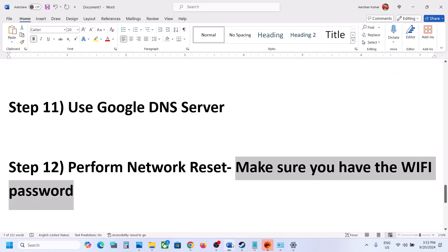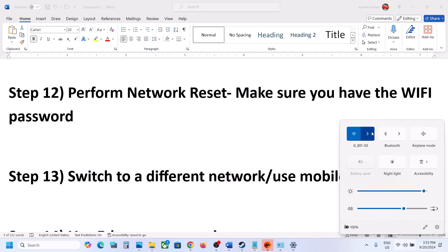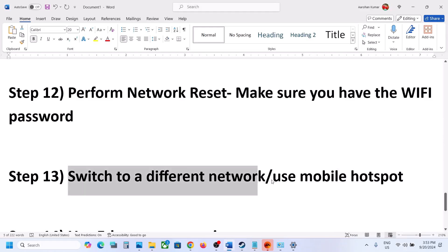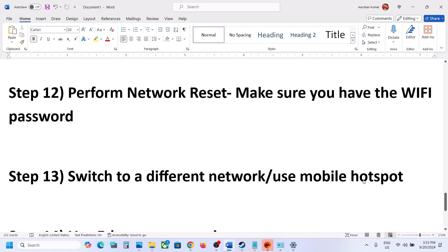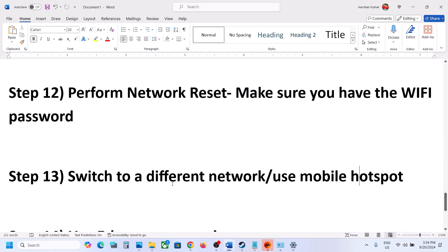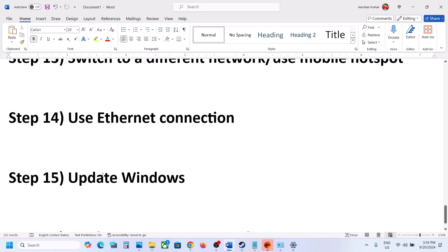The next step is to switch to a different network. If you have another network available, connect to it and launch the game. You can also use your mobile hotspot — turn on your phone's mobile data, enable the hotspot, connect your computer to your phone's network, and then launch the game. You can also try using a wired Ethernet connection if your computer has an Ethernet port and you have an Ethernet cable.